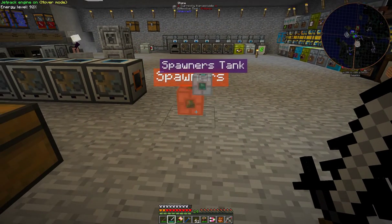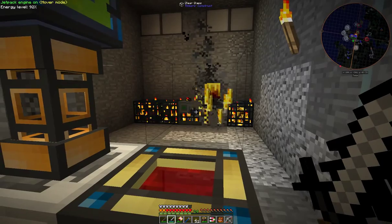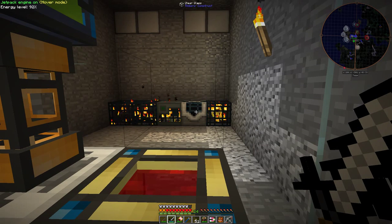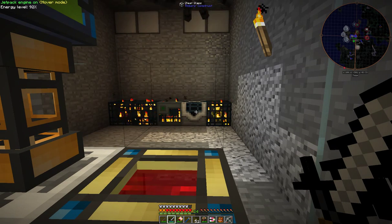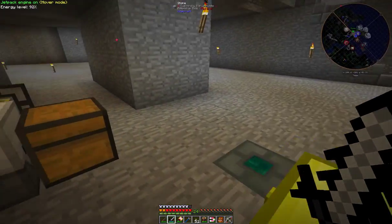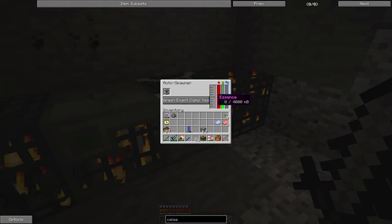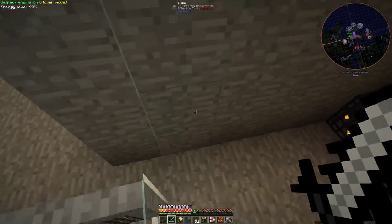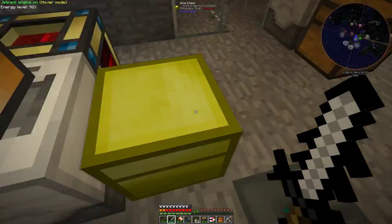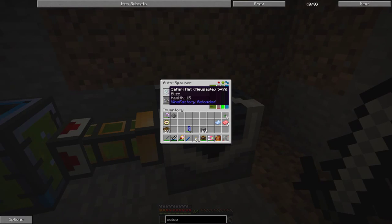Here I've got some spawner tanks and some spawners - just by right-clicking it takes you to the spawners. In this one here I've got two spiders, one enderman, one nether mob - I forgot what type it was - and some blazes. In fact we have to go and have a look: another skeleton. And in this one here I have another mob spawner with a blitz.